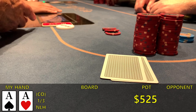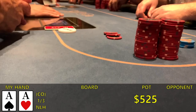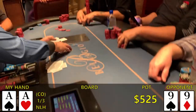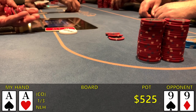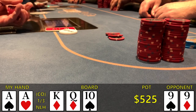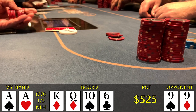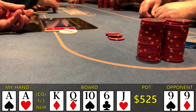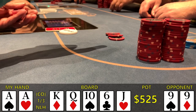I told him where I was from, and apparently that was enough for him to call. He ends up showing pocket 9s, so we really just need to avoid a 9. The flop comes king-queen-10, the turn is a 6, and the river is a jack — so we hold. With that, we get the full double up.